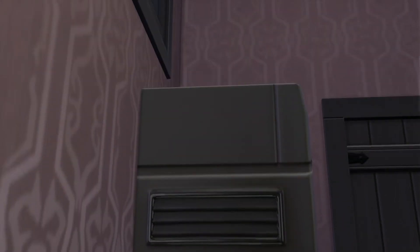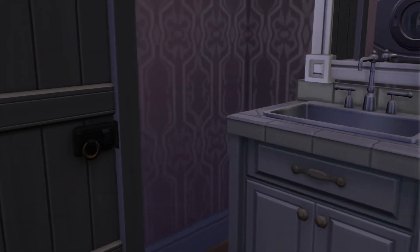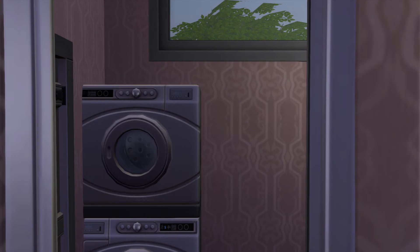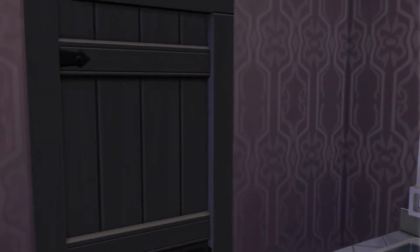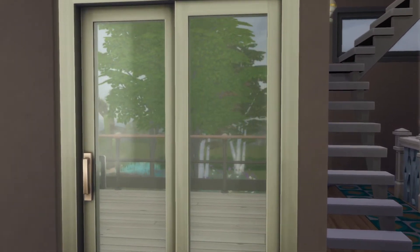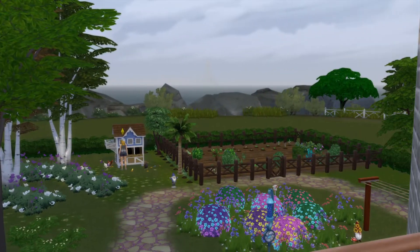Nice little bathroom - what is that thing? Oh, a washer and dryer - I guess I don't get to see it from the side very often. Yes I am waving, you're more welcome to wave back. So that's what the washer and dryer look like on the side. We've got ourselves a deck with a nice view.